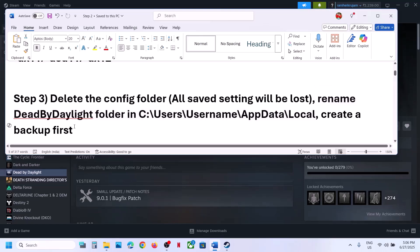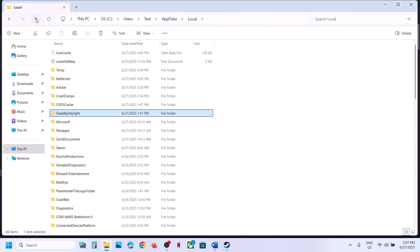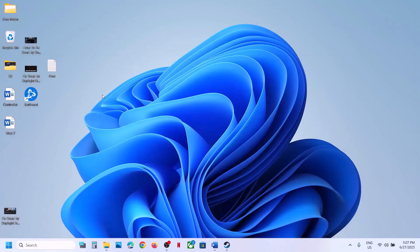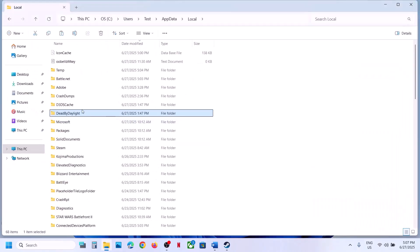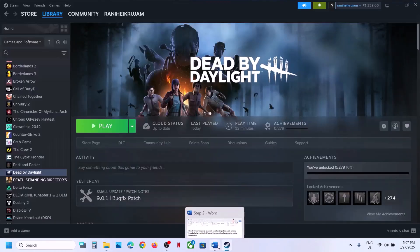Still not working? You can rename the Dead by Daylight folder in this location. Create a backup first — copy the folder from the same location and paste it to the desktop. Once you have a backup, right-click the folder, click Rename, and rename it. Then launch the game and check.